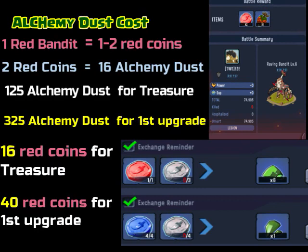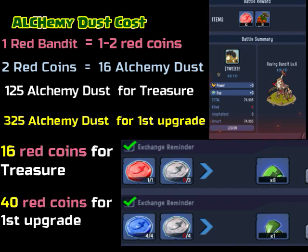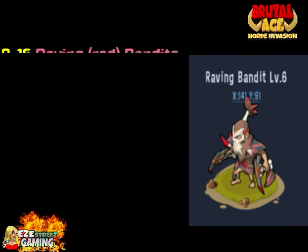Now for the alchemy dust: one red bandit equals one or two red coins. Two red coins equals 16 alchemy dust. It costs 125 alchemy dust for the treasure and 325 dust for the first upgrade — so that's 16 red coins for the treasure and about 40 red coins for the first upgrade. The treasure is the actual pendant, which I'll show you in a second. That's a pretty extensive cost in terms of how many bandits you have to take down, and remember each one costs 30 stamina.